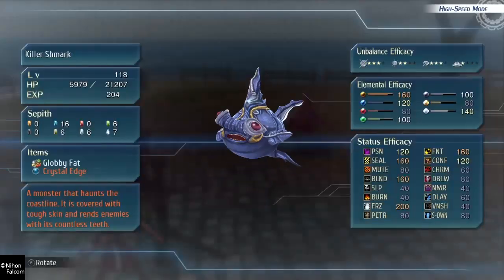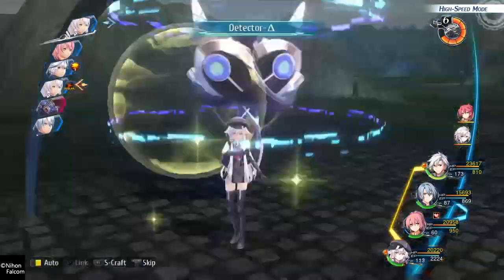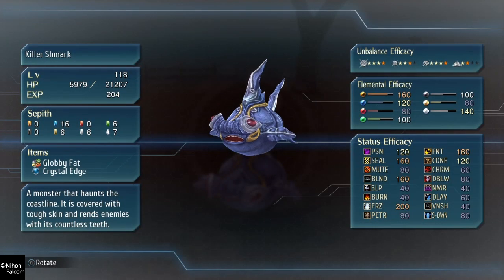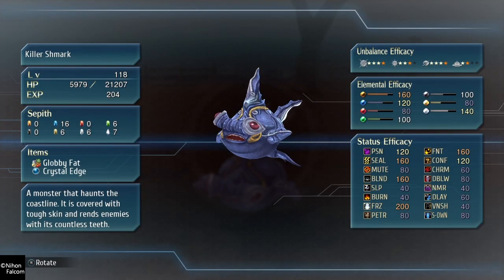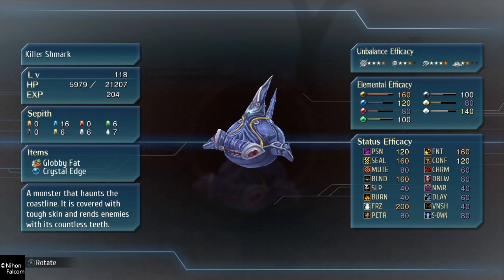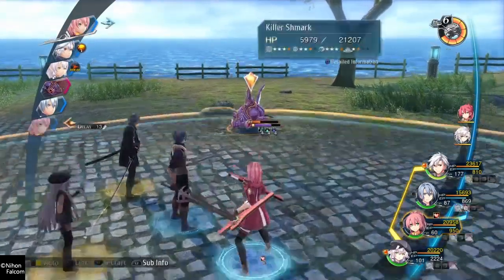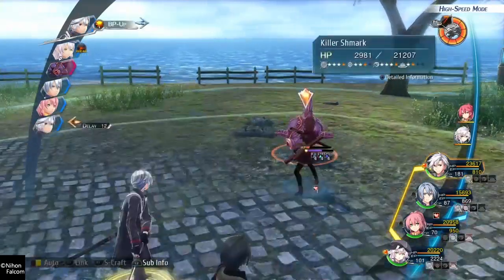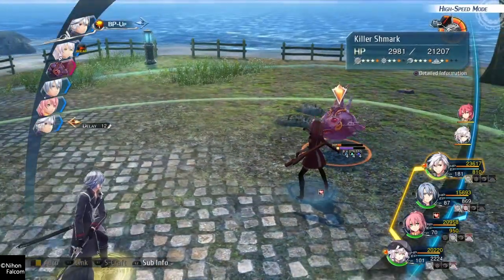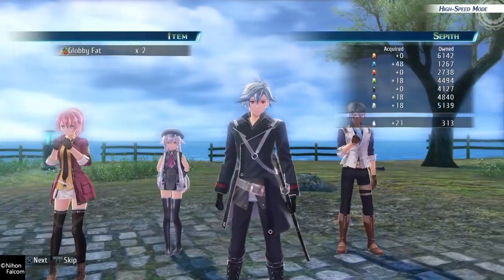Of course these enemies are aggressive because they are level 118 and we are around that level. So it's a good place to do some grinding if you want more levels. A monster that haunts the coastline, covered with tough skin, rends enemies with its countless teeth. Yep, Schmock. Beat 'em all. Never mind — nice work. We're over level 120.